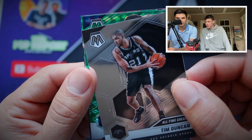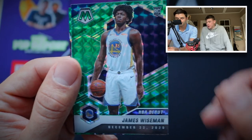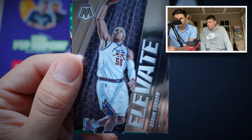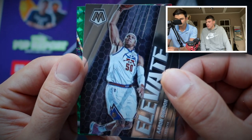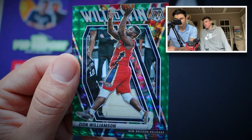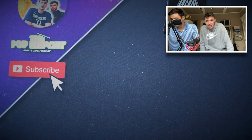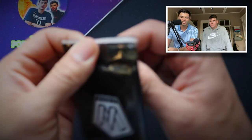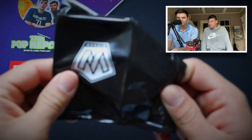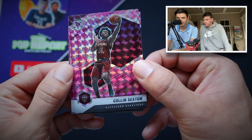We got some green action coming up — a green Wiseman, NBA debut. Very cool, very nice. NBA debut is not the preferred version, but we will take a Wiseman nonetheless. We have an Elevate insert for Aaron Gordon, and then a green Will to Win — that's kind of cool. And inside the bonus pack, we've got camo pink: a pink camo Colin Sexton.